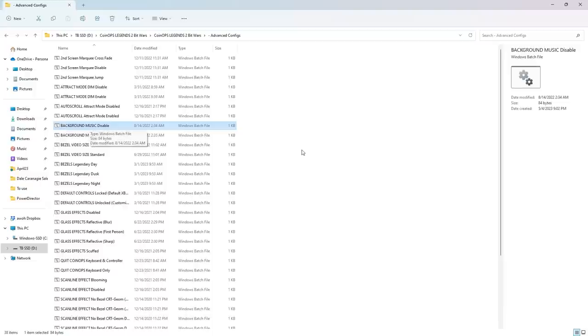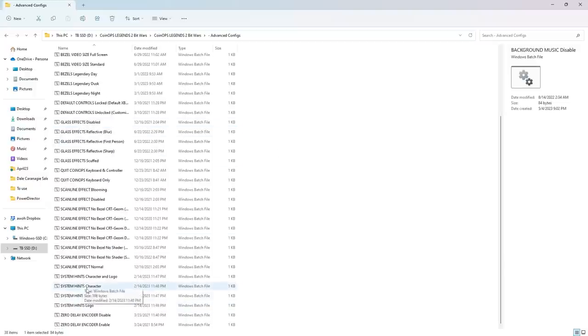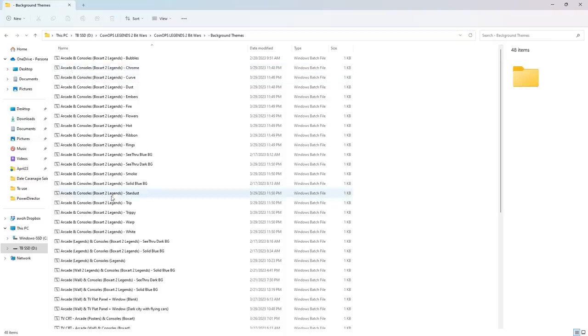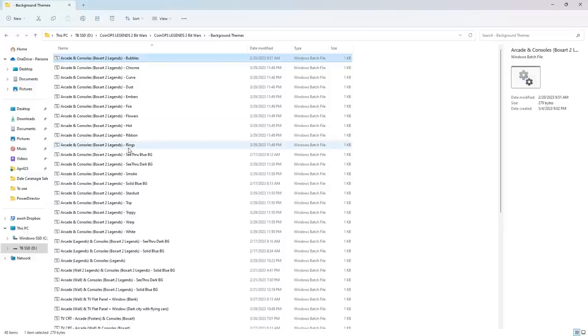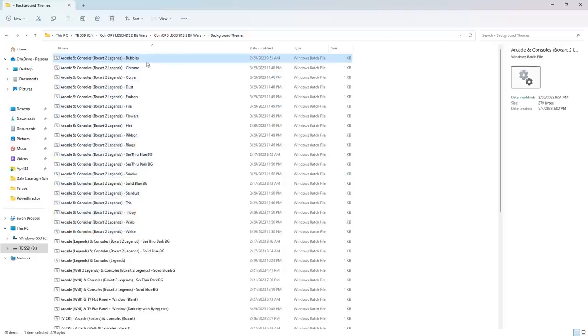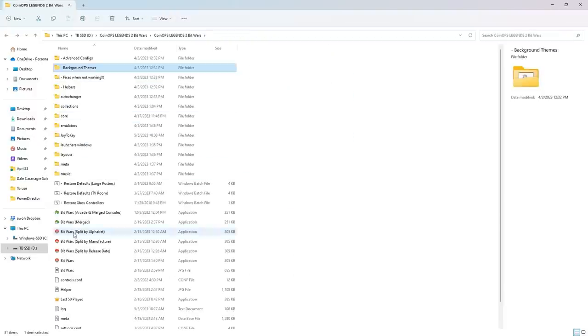It does come with background music — I went ahead and turned mine off. I just double-clicked 'background music disable' and that was easy. As you see here there are all sorts of scan lines and glass effects that you can change if you don't like the way Coin Ops sets it up stock. I ran this image stock. The background theme options are here — 'Box Art 2 Legends' — you can see these first 19 or so items are all a similar theme with just different styles: one is bubbles, one is chrome, one is curved, but the look is the same.